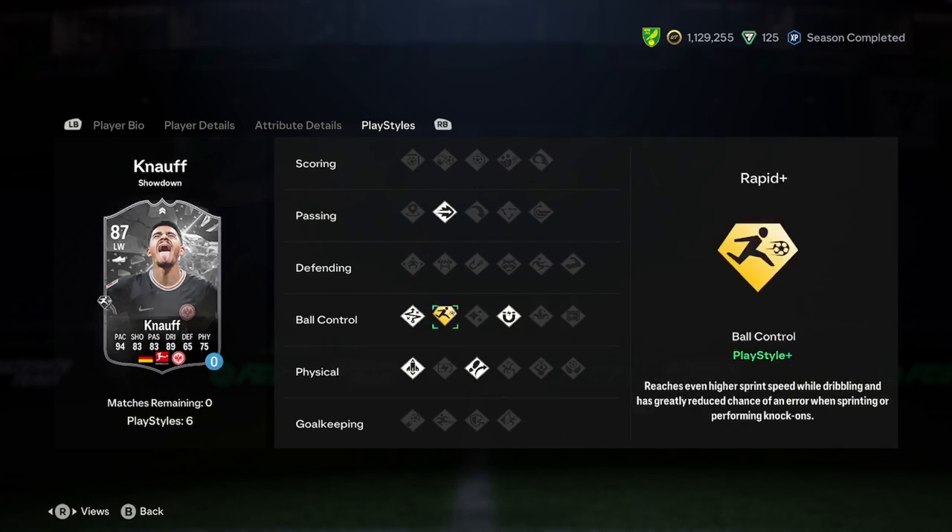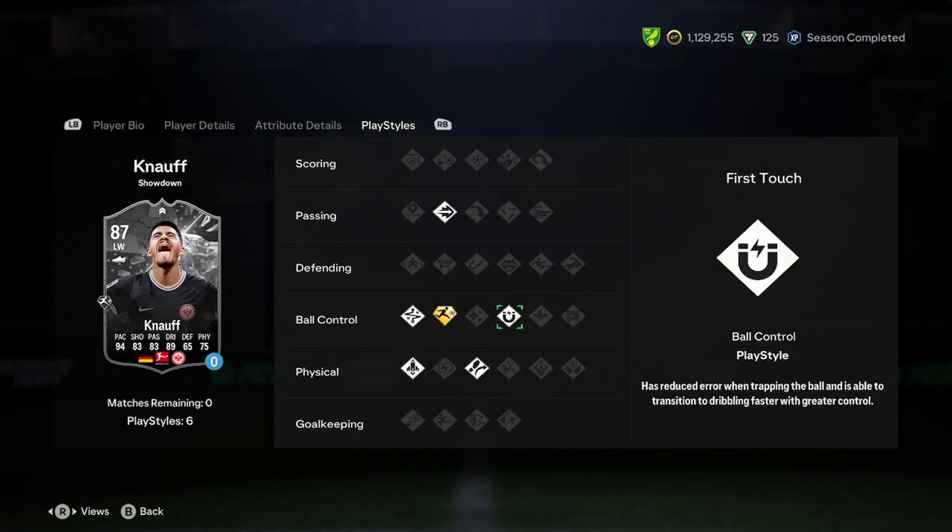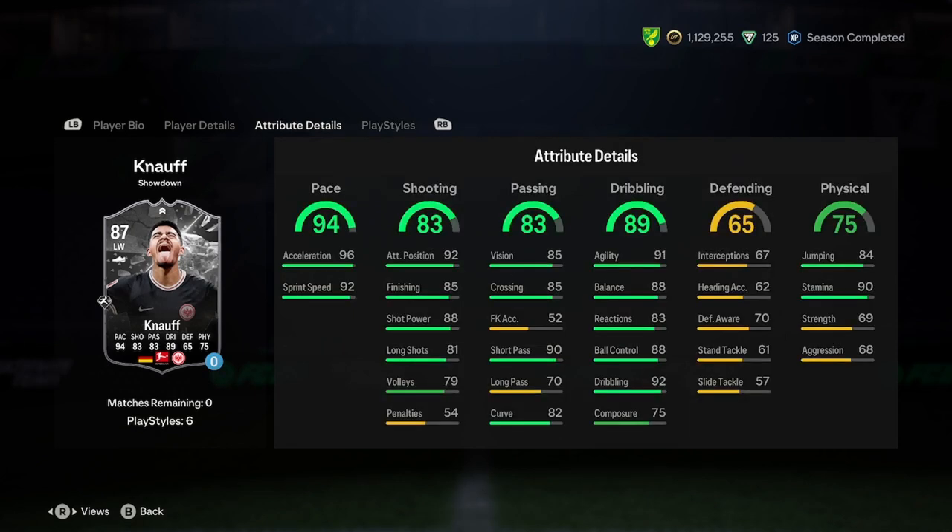Let's have a look at his play styles — this is what makes a player, which I've found this year. He's very fast, good first touch, Trivela, quick step, technical, ping pass. There aren't any scoring play styles on there, but he's still a good card. In terms of a CAM position, the fact that his long pass is quite low tells me he's designed to be a winger. His strength as well — you don't want him in a central position.